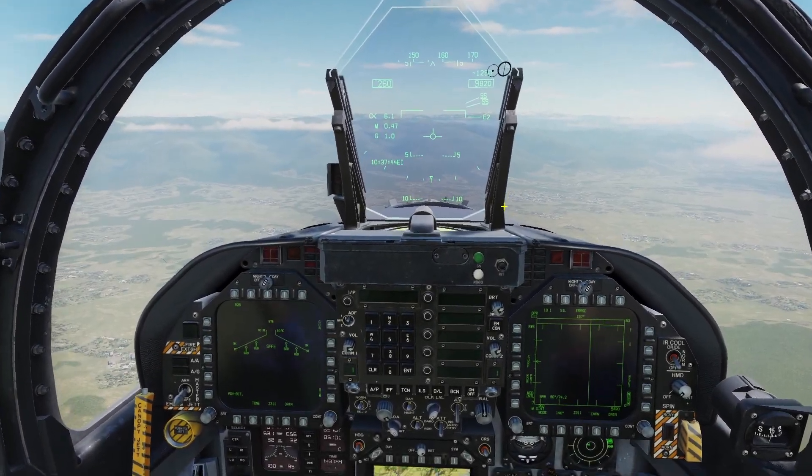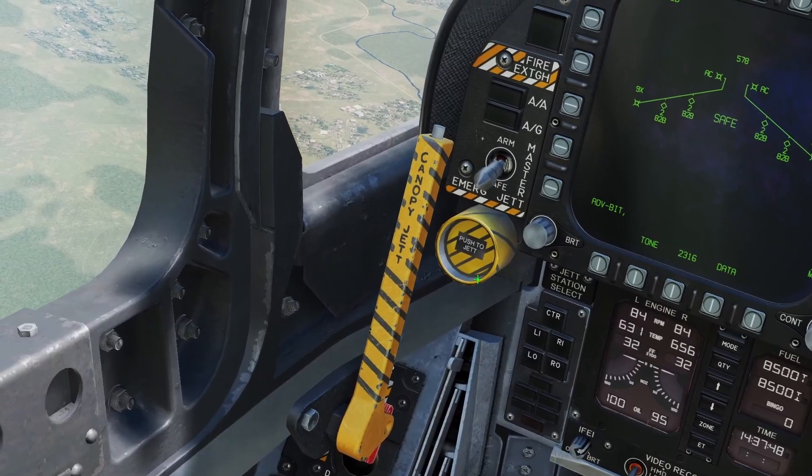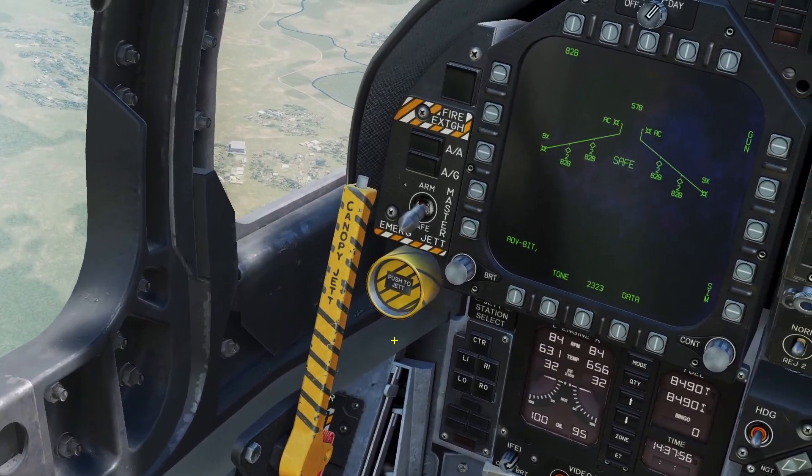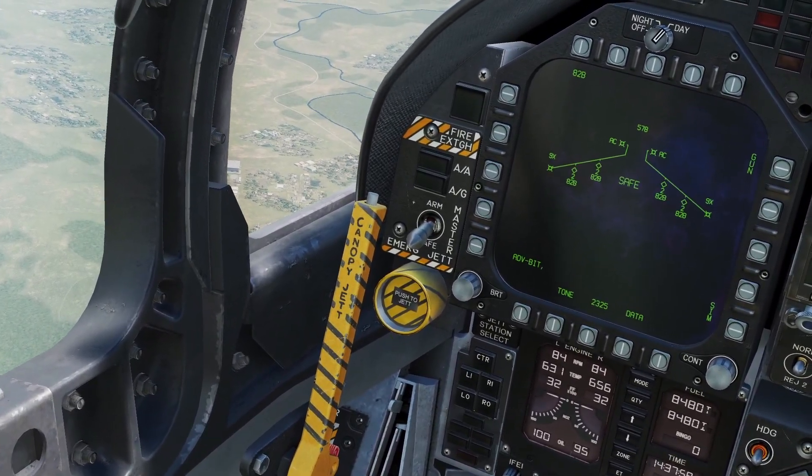Hey guys, in this video I'll be going over jettison for the Hornet. The first thing you can do is an emergency jettison. If you press this button, it will drop everything off your Hornet, except for your wingtip missiles and your cheek missiles, and that is for a dogfight.